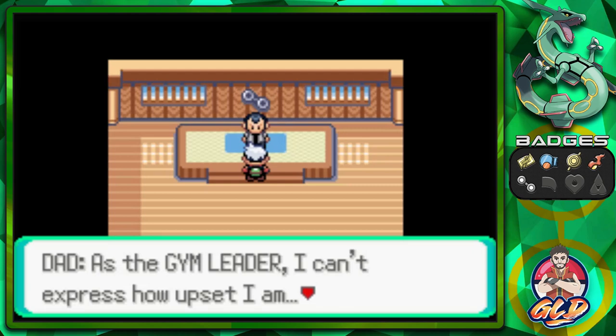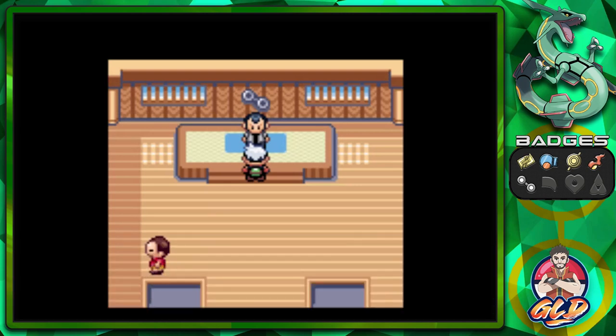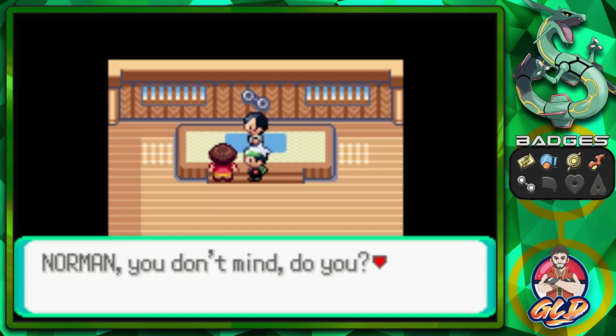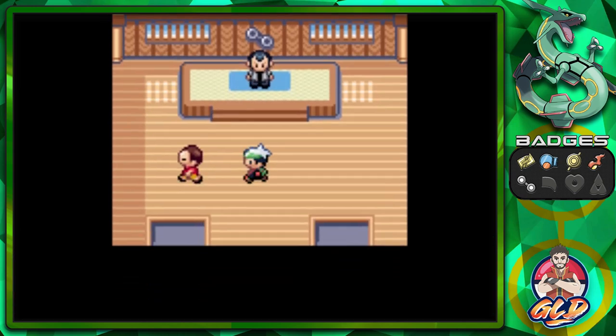As the gym leader I can't express how upset I am. But as a father it makes me both happy and a little sad — it's odd. This guy is looking for us — Draven, please come with me. I have something I want you to have. Norman, you don't mind, do you? Let me borrow your Draven for a minute or two.